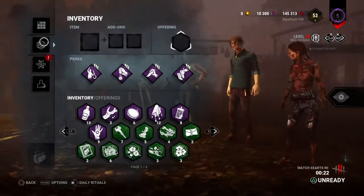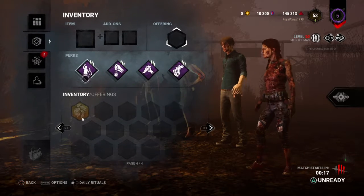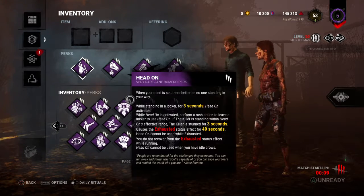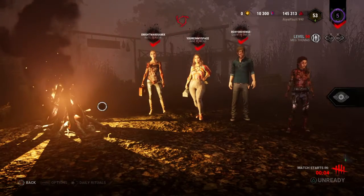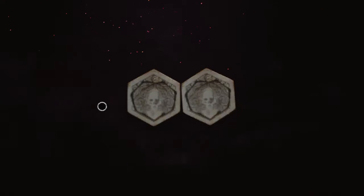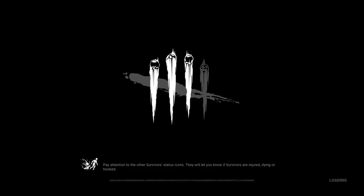So there's this new perk that I got, we're gonna set up a build for it. It's right here — basically you get to heal a survivor one health state, but when you do it, it automatically injures you and you can't have a medkit if you're running that perk.